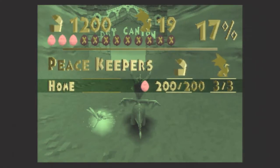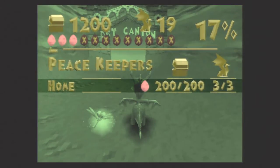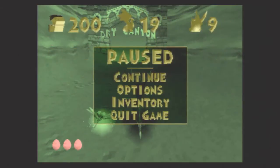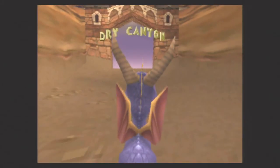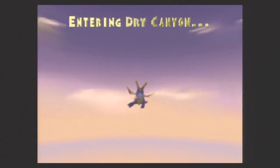We're now at 3 dragon eggs, 1,200 treasure, and 19 dragons for 17% completion. But we are just getting started with the Peacekeepers world, and it is now time to tackle our first level of Peacekeepers: Dry Canyon.